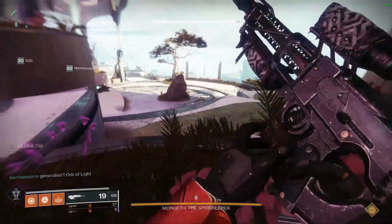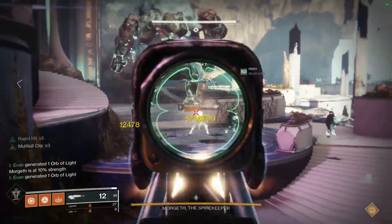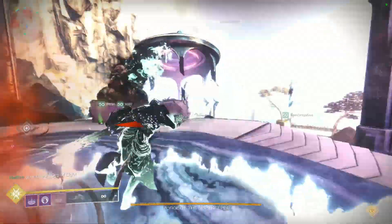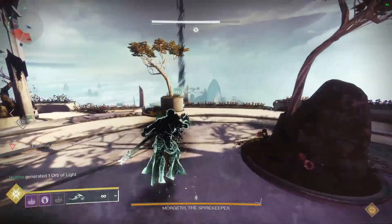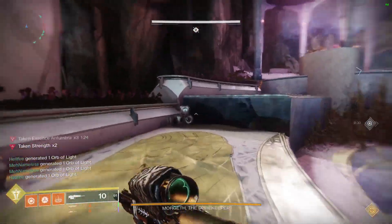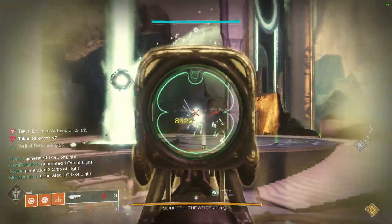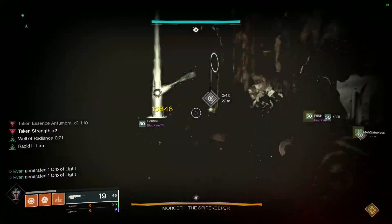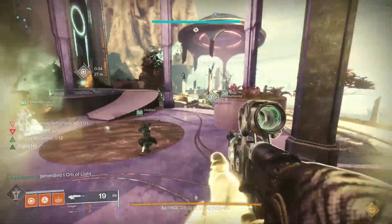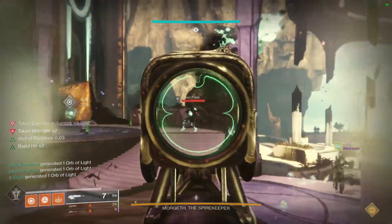For Morgeth, you only really need one Well of Radiance — the Warlock without Luna Faction boots. Here's the orb assignment system: two guardians on the left side, three on the right side, and one guardian in the middle who grabs the first and last orb. The first left guardian grabs both orbs when they spawn on the left. The second left guardian is the first cleanser — kill the Eye of Riven, grab the buff, hit grenade on the trapped player to remove their curse.